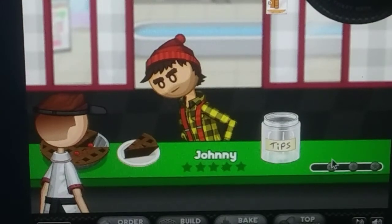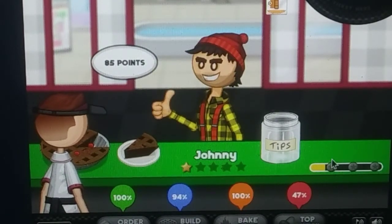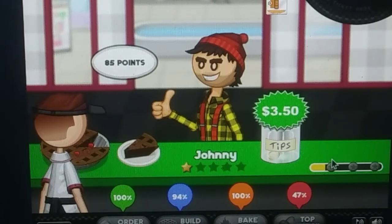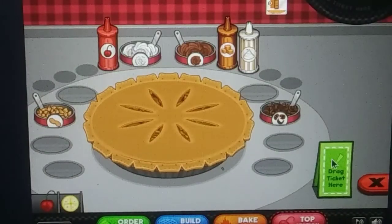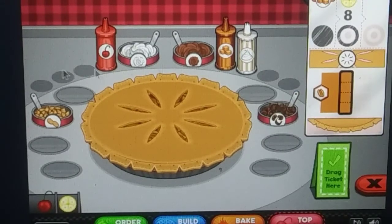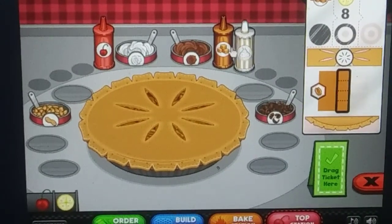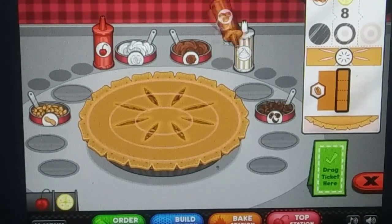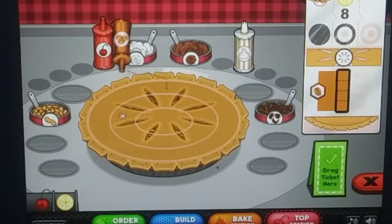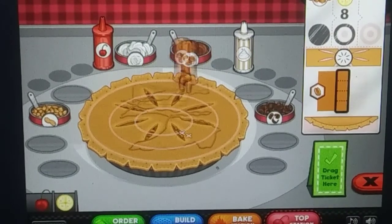Let's drag the ticket here. Grab some popcorn, let's see the score. Okay, 85 points — that's not too shabby, I'll take it. That's kind of like a B. Now let's see — caramel is what she wants.